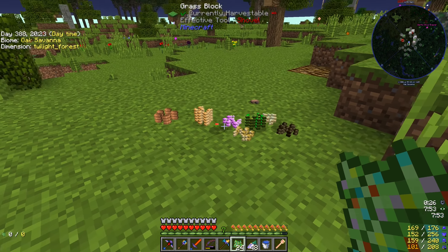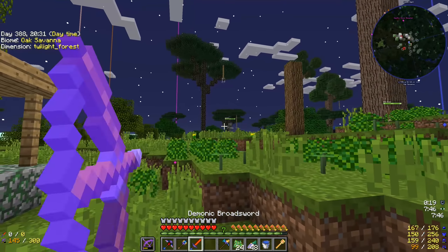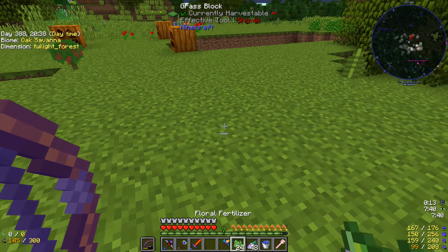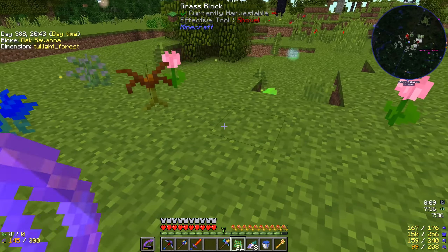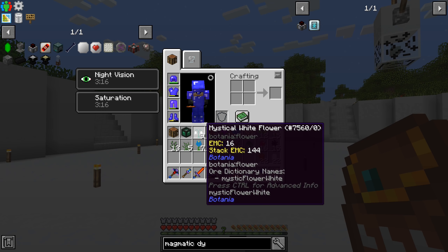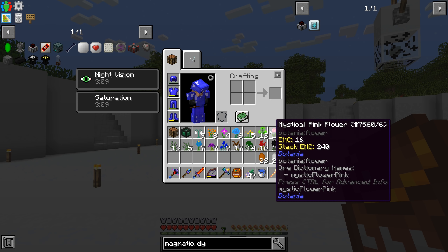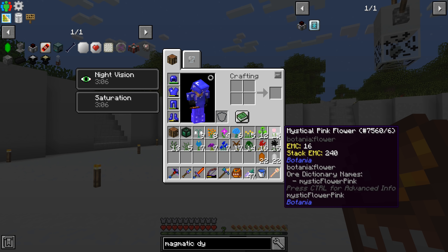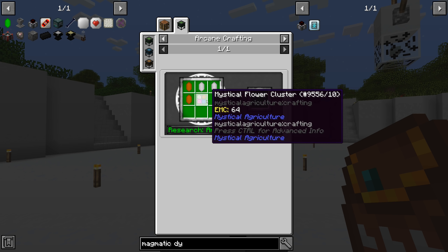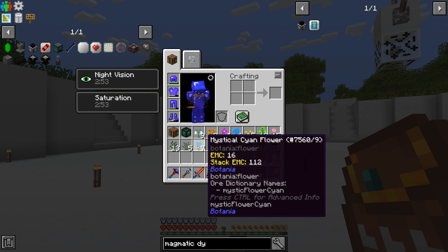We're in the Twilight Forest. A zombie pigman decided to show up — let's deal with that. Now let's vein-mine all this grass — going to have so many seeds. We right-click the floral fertilizer to get mystical flowers. We collected a whole bunch of different mystical flowers. I made some more and sprinkled it around to get more.